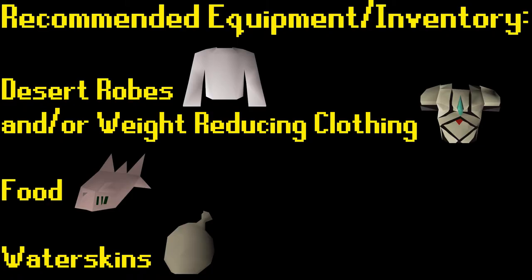As a side note, you can also bring energy-restoring consumables like stamina potions or energy potions. If you have the Lunar Spellbook unlocked, you can bring runes for the Humidify spell to refill your water skins.